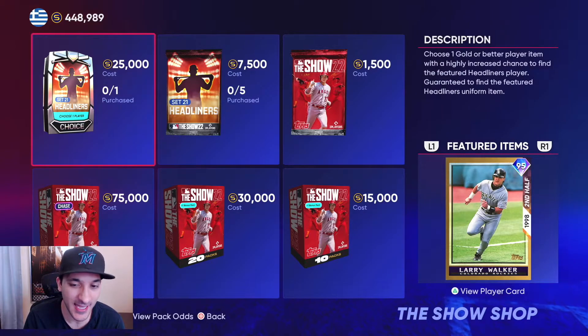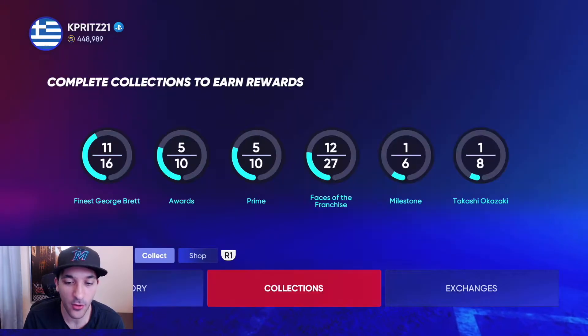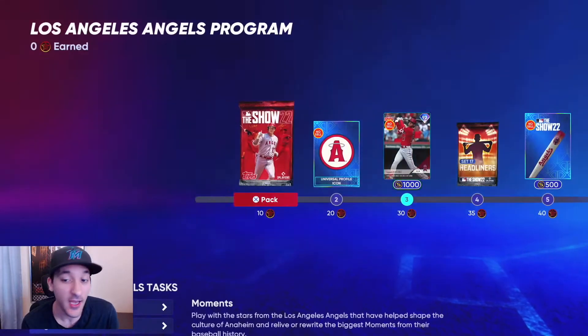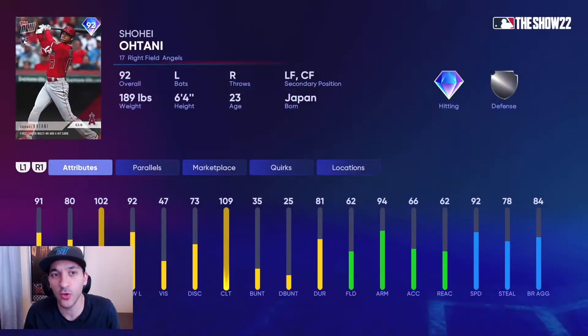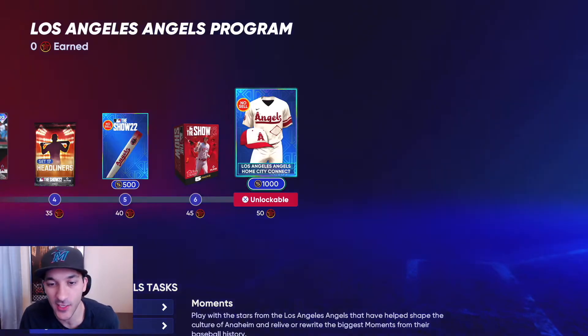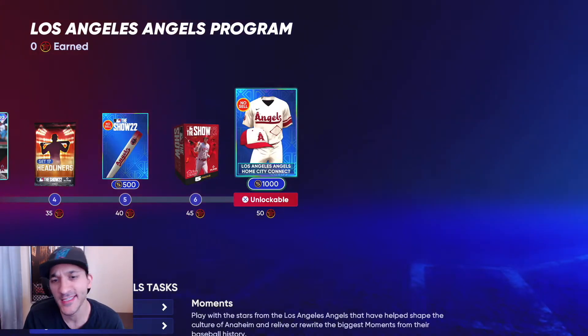Next up is the Los Angeles Angels City Connect program. The reward is pretty nice — a 92 Shohei Ohtani. It's his first pure hitter card; the cover athlete card is a pitching card, and his live series is also a pitching card. So this one is purely hitting. It's a Tops Now card with 91 contact versus righties, 80 versus lefties, 102 power versus righties, and 92 versus lefties, with silver tier defense and 92 speed. Power numbers and speed are really nice.